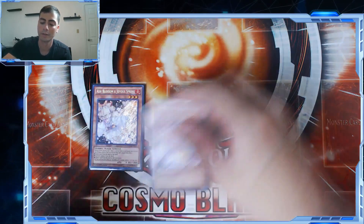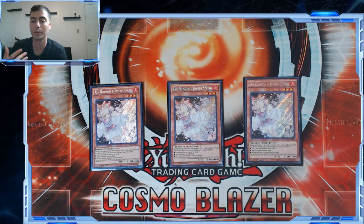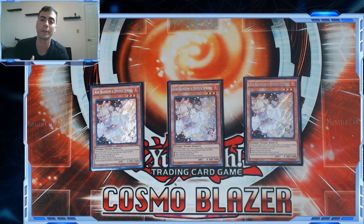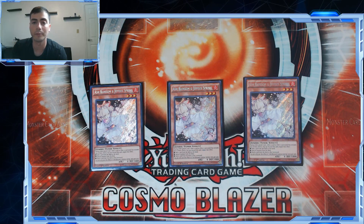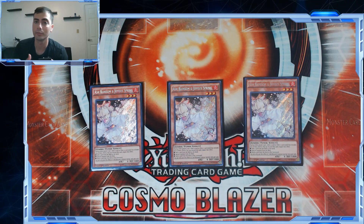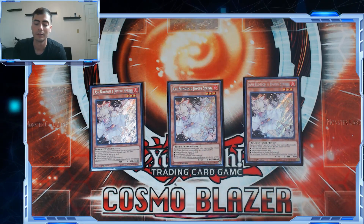As far as hand traps go, we're playing three Ash Blossom. Three Ash is less important now than it was before — if you weren't playing against Sky Striker or Salamangreat, there wasn't always a Fire in the graveyard for Purgatrio. But now since we have Almiraj and you can just normal summon Aleister and make it, Ash offers a lot more utility. It's still the most generically impactful hand trap we have — it stops rogue in its tracks and really hurts meta decks when their hands are less than ideal. There's no reason to play less than three.